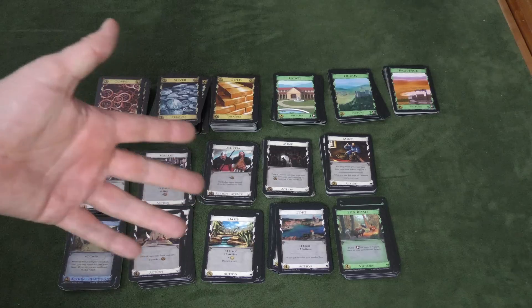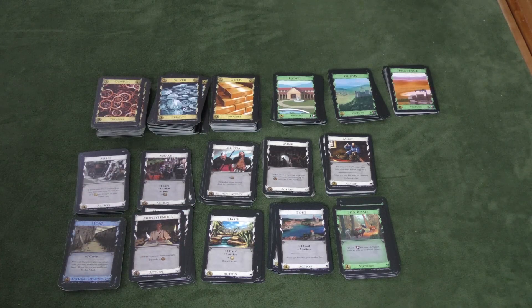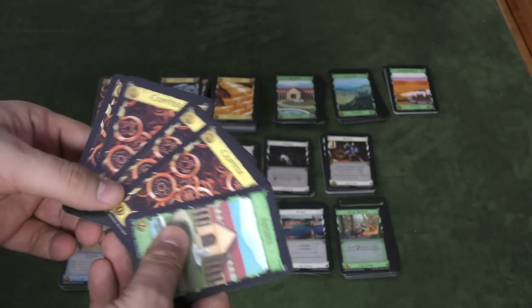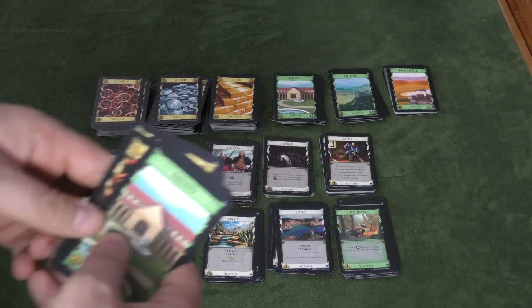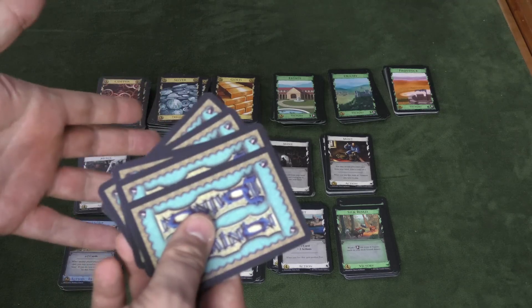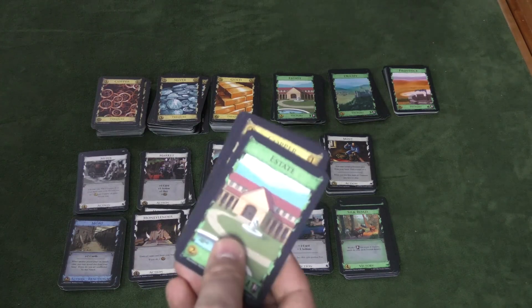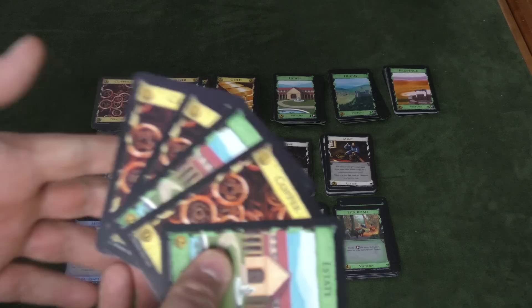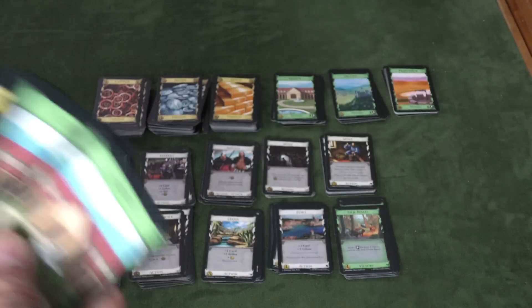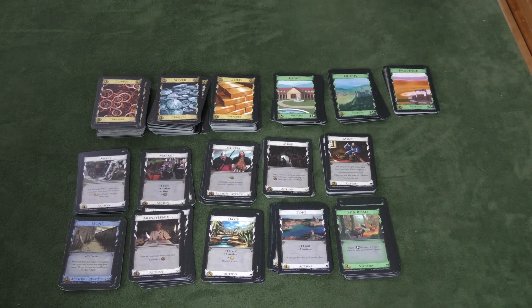You can buy one thing unless you played an action card that gives you more buys. Then C: A is action, B is buy, C is clean up. In clean up you take all the cards in your hand whether you used them or not, all the cards you played, all the cards you bought, and put them in your discard pile. Then you draw five more cards from your deck. If your deck is depleted you shuffle your discard pile to form a new deck, so the cards you buy will start coming up in your hand. The last thing is D — draw. It's action, buy, clean up, draw.